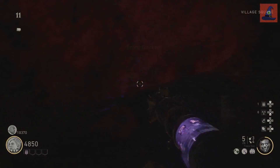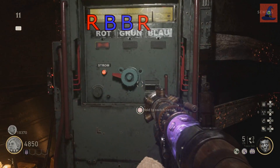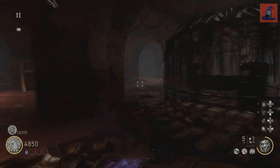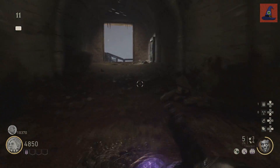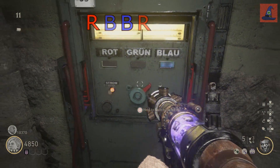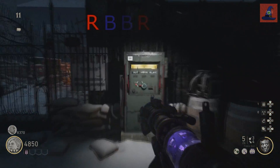Now start heading over to the second panel, which is located near the Packabunch machine in the sewers. Remember, in my sequence my second color was blue. The third panel is straight across the Packabunch room going out to Riverside — I'll be switching this one to blue as well. The final panel will be through the pub and right before the bridge to the tower.